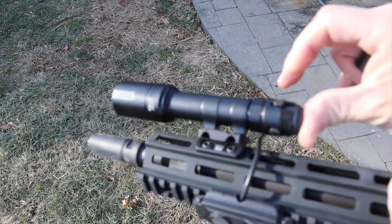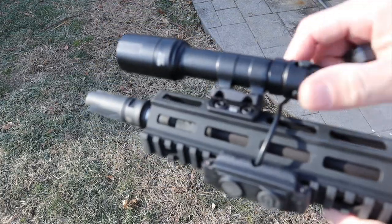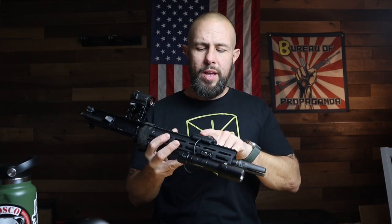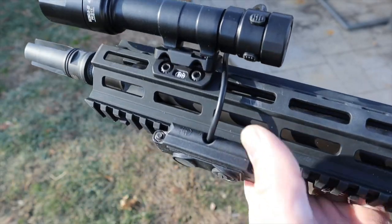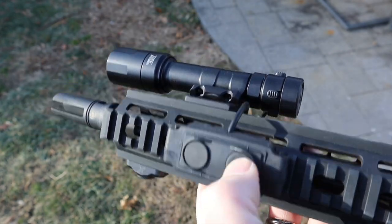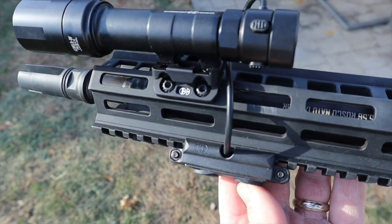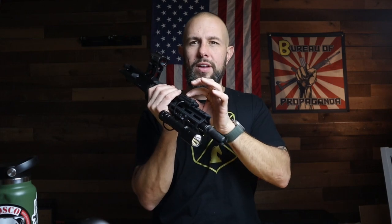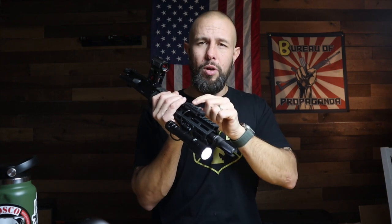That lets you have the light wires as tight as possible. The tape switch is nice as well — it seems very similar to the old one, a little bit different. You have one momentary button, the other button is constant, and they all have a reverse momentary on the constant button — so when the light's on you give it a little press and it turns off. I use this all the time because I use constant more than momentary.